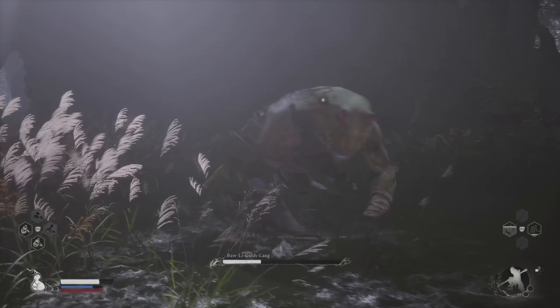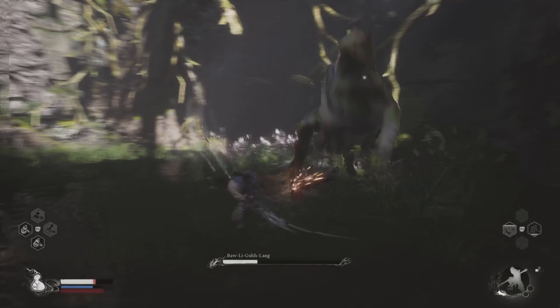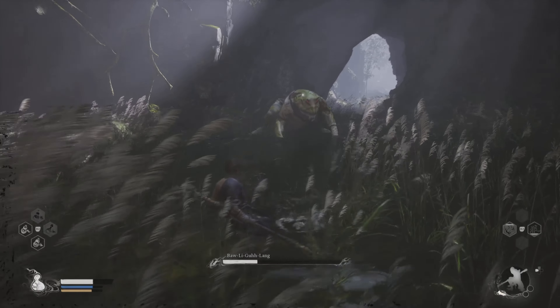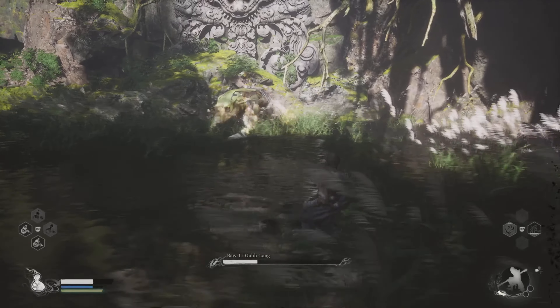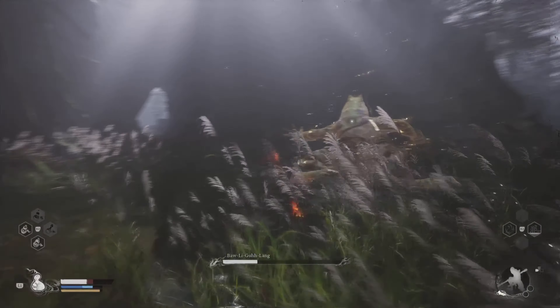After you defeat the frog boss, you will get 384 will, 1 stone spirit, tadpole — which is one of the materials — and the Boli-gu-lang spirit, which I'm going to show you what it will help you with.